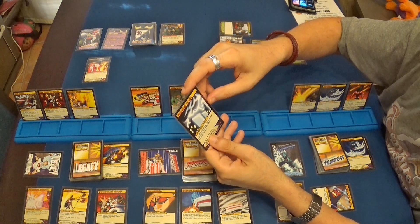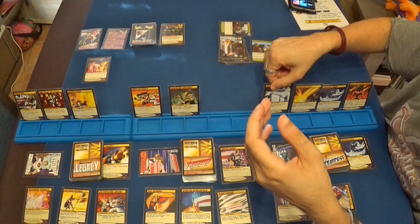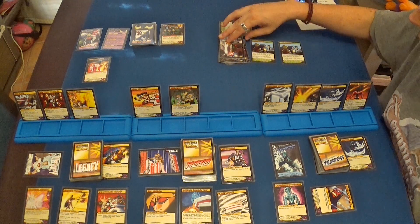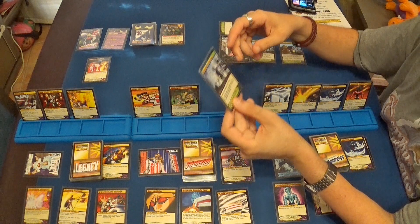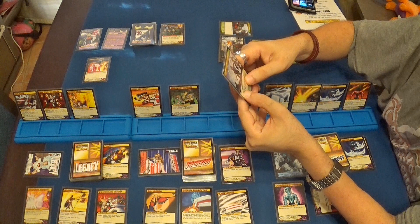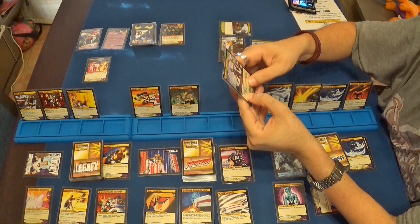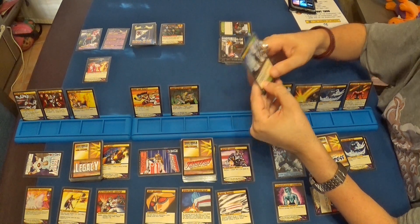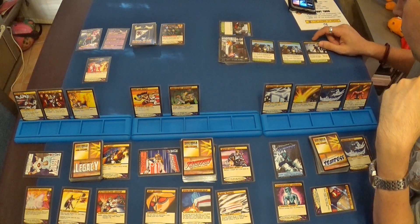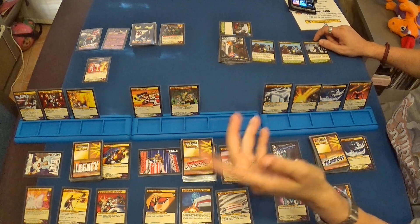Ya sabemos qué carta vamos a jugar. Turno del ambiente, que trae Situación de Rehenes: las cartas de héroe no se pueden jugar. Al principio del turno de ambiente, todos los héroes pueden descartar una carta para destruir esta carta. Esta carta me va a hacer jugar muy restringido porque no voy a poder jugar nada que tenga en la mano.